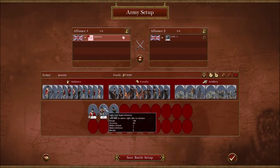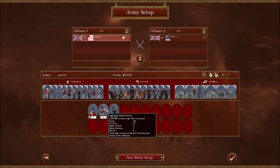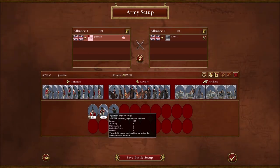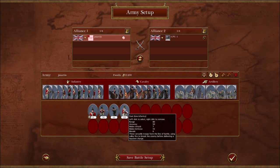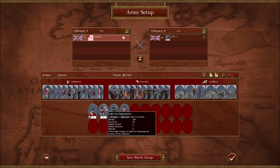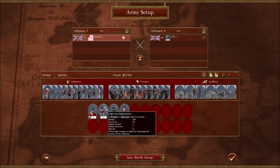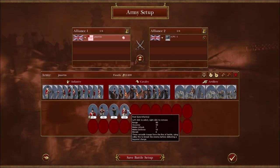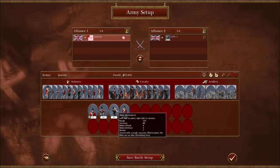You also need to know the difference between the kinds of light infantry. A line infantry unit has 120 people in it; a light infantry has 90 — three quarters of the people — but with a longer range of 100 versus 80. Then the third type of infantry is called a rifle: they have a range of 125 and higher accuracy stats, but there's only 60 of them — half as many.